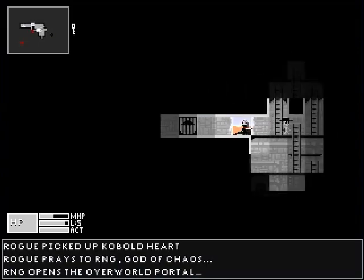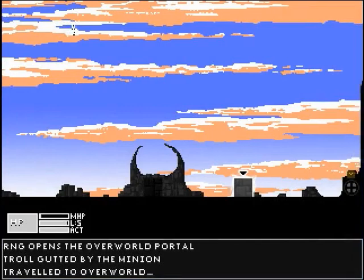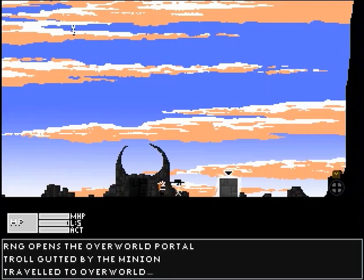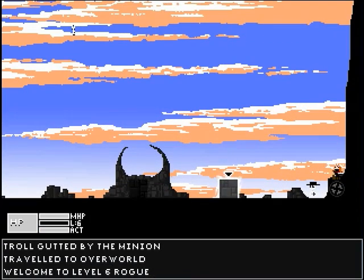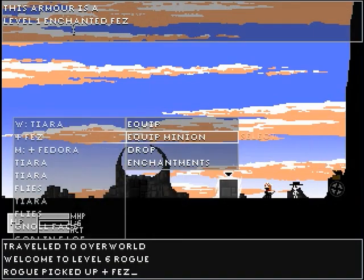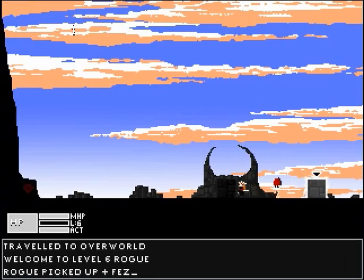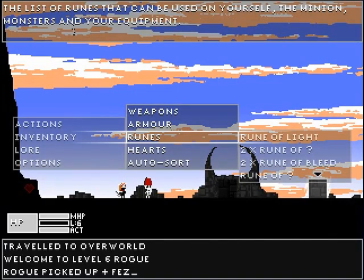The random number generator? It opened up an overworld portal so I can go back out. We're on the surface — have we ever been here before? Nope. But your minion is dying again. Now there's a grindstone over here that you can grind to gain levels. And I just picked up a Fez that's enchanted. We're going to put on the Fez, because Fezzes are cool. One of the tricks is if you drop identified runes out here — if you die and have to start over, it'll stay identified.